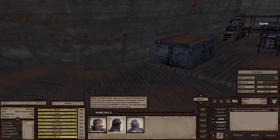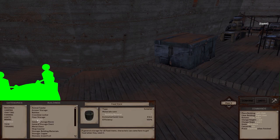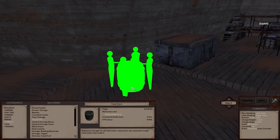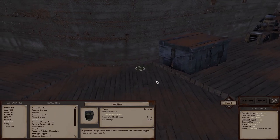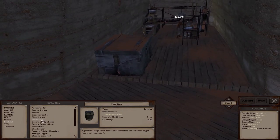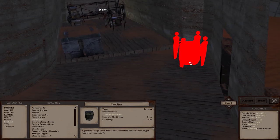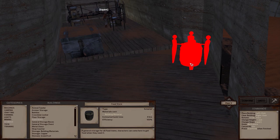Oh, basic weapon smithing is done. Oh — food. Come here to get food when they need it, that's what I want. Let's get a little food store that I could just throw the food in here and not have to worry about feeding everybody manually.